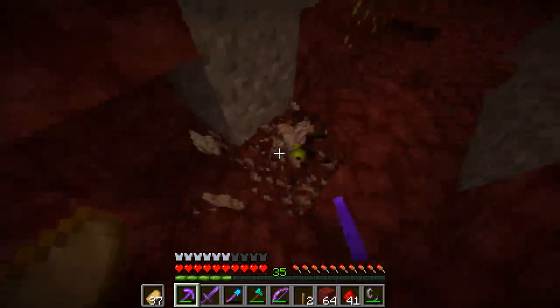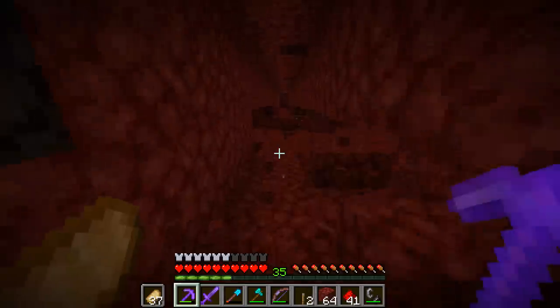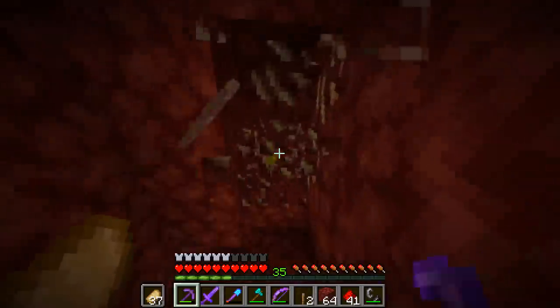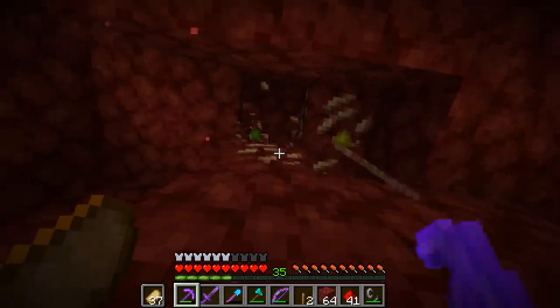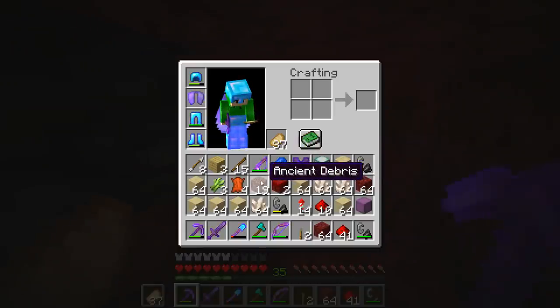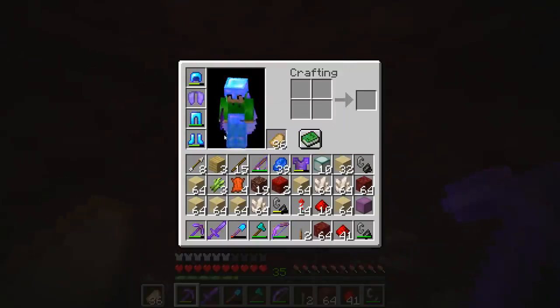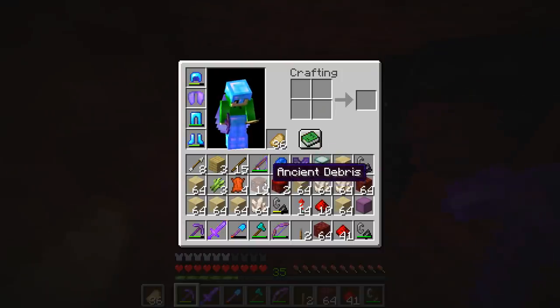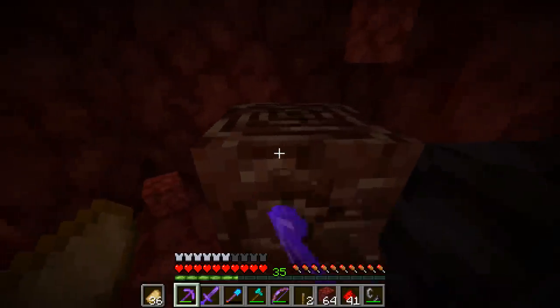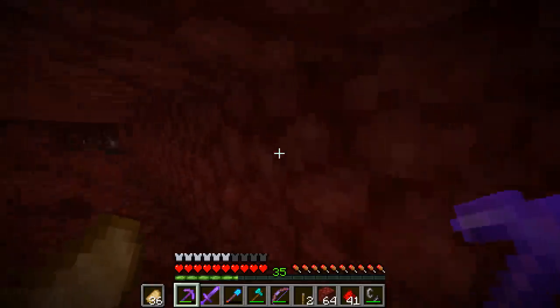The reason I'm getting all of this ancient debris is obviously to turn everything I have in diamond into netherite. We're not just gonna turn the helmet, leggings, boots, or tools into netherite — we're actually gonna get some of the best enchants in the game for all of these pieces of gear first, and then turn them all into netherite. We should have the most overpowered gear you can get in the whole game. As you guys can see, I now have 19 ancient debris. We actually need 20 pieces to upgrade the helmet, leggings, boots, shovel, and axe, and I've literally just found the last piece right here. We found another piece right there — so we now have 21 pieces of ancient debris.